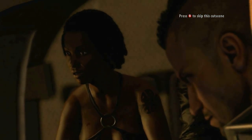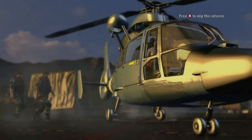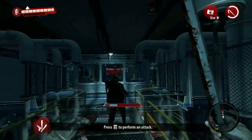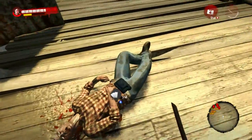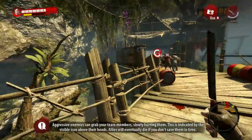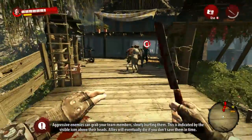Dead Island Riptide starts you aboard an aircraft carrier after escaping Banoi, the original Dead Island. Our four original protagonists are joined by a new playable character named John Morgan, and while you think you're safe at first, you quickly find out that the infection has made its way aboard the ship. After destroying the ship, you make your way to Palanoi, seeking refuge only to find out that this island is also plagued by the same infection.